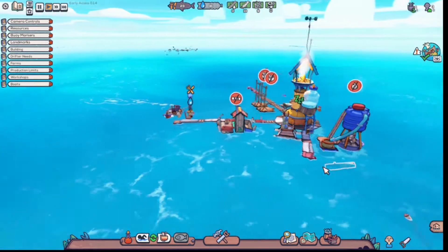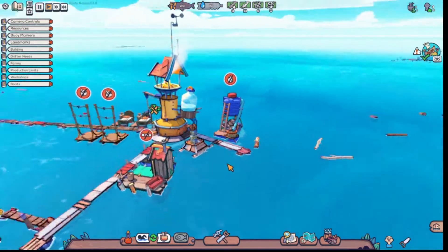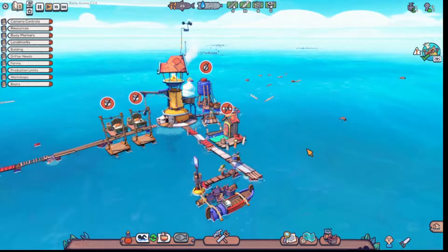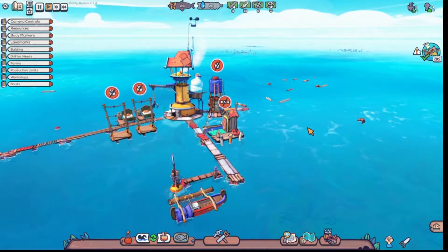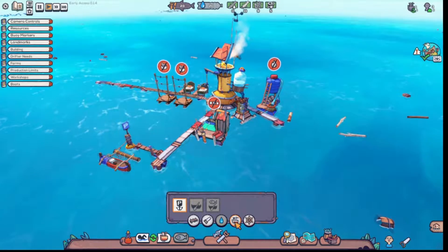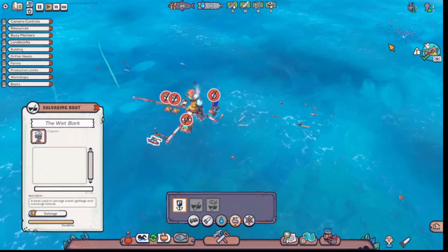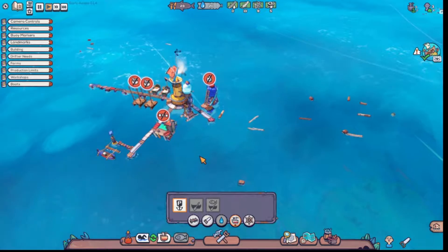Oh my goodness guys, look — he parked! He's gonna take all this stuff and dump it into our storage unit I think. Look at all that stuff in the boat. Once he empties this boat, I'm gonna have him go out here — hopefully he can get me some plastics and then we can get fishing boats. Do we have enough for our fishing? We still need three plastics. Here's where we start to get crazy — I just sent him out there, hopefully he'll start collecting everything.